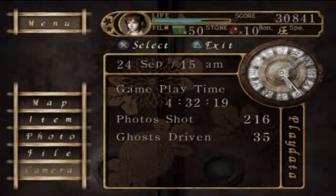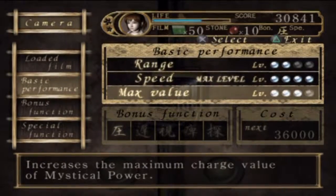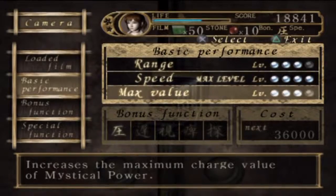I wanted to sort out the camera because we've got a million points, or about 30,000, and go for the basic stuff. We haven't even got enough of that. Shall we go for a bit more range then? Go on then, maybe that'll be easier. Now I'll save up for that, because you never know, we might be able to do it.